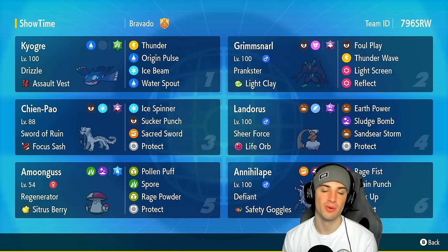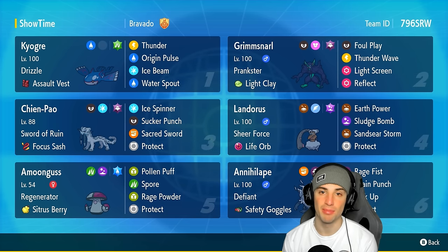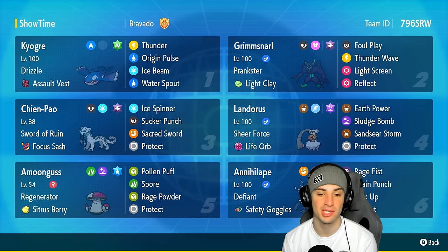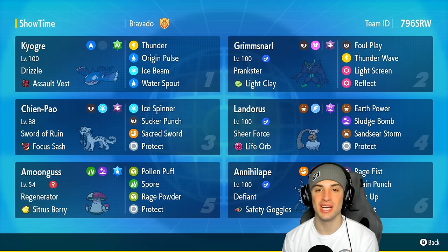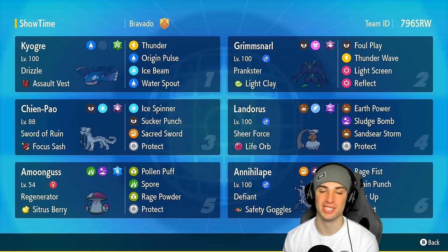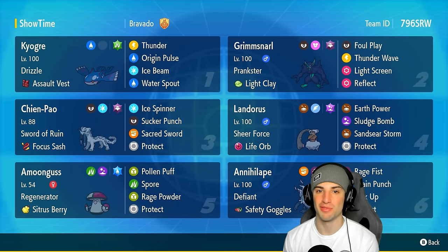Our final three Pokemon on today's team features Shen Pao, Amoonguss, and Landorus. Landorus has Sheer Force with Life Orb doing big-time crazy special attack damage. Shen Pao's Swords of Ruin does big-time crazy physical attacking damage. And Amoonguss is Amoonguss — it's gonna put Pokemon asleep and support the team. The rental code is at the top right-hand corner. Let's hop into our first match showcasing this Kyogre meta team.